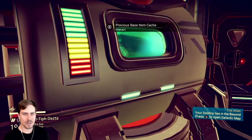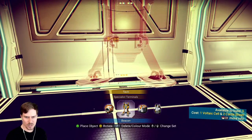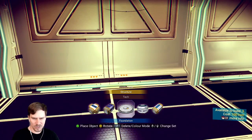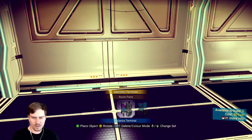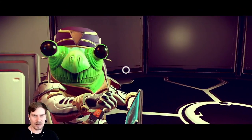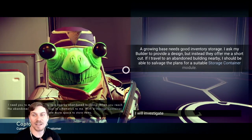What I really want to learn to build — let me see if I can do such a thing. Structure, tech, save point, signal booster, communications station, beacon. Structure, room parts: ladder, door, window, door, ladder. So we don't have... Hey buddy, what else can you tell me? You need to make your way to a nearby abandoned building. When you reach the abandoned terminal, upload its schematics to me. With the storage container, you'll have more space to store items. That's what I need.